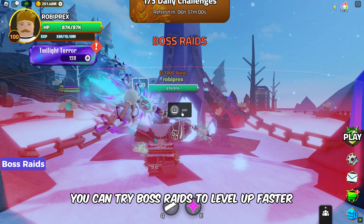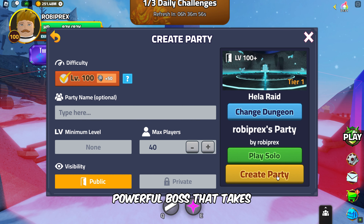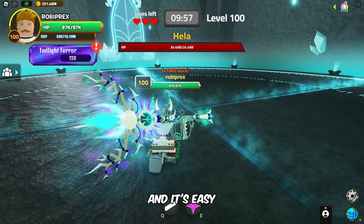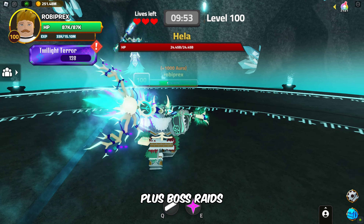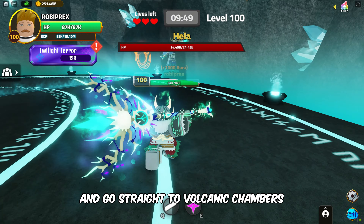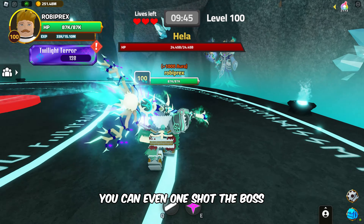You can try boss raids to level up faster in Dungeon Quest. You'll face a single powerful boss that takes over the whole dungeon. This is where you'll get the most experience points, and it's easy — just focus on defeating the boss as fast as you can. Plus, boss raids let you skip orbital outposts and go straight to volcanic chambers after steampunk sewers. With the right gear, you can even one-shot the boss.